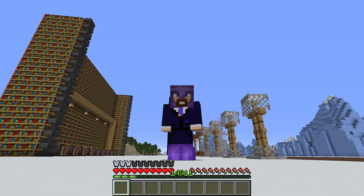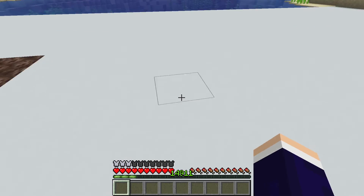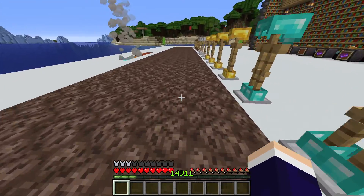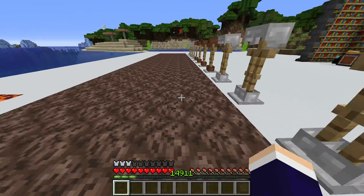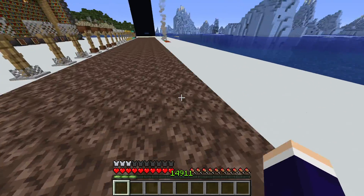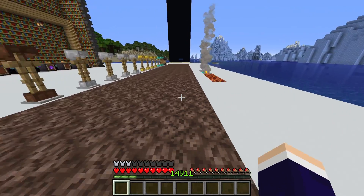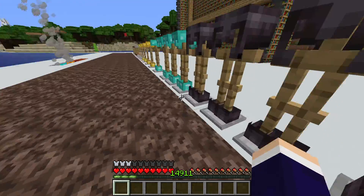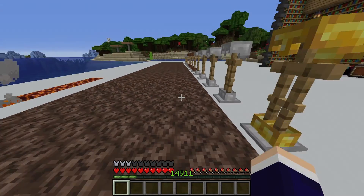Unfortunately, Soul Speed 3 is a treasure enchantment. That means you can only acquire it by bartering with piglins — they may offer you enchanted boots with a random level of Soul Speed. Piglins may also spawn wearing golden boots and you can kill them to get the items, or you can find them in bastion remnant chests. That's the only way. You can't get them from fishing or from the enchantment table. They're pretty special and awesome to have.